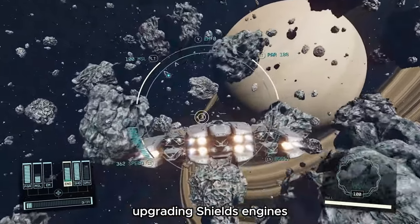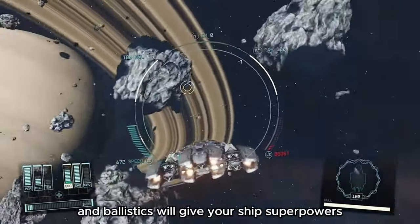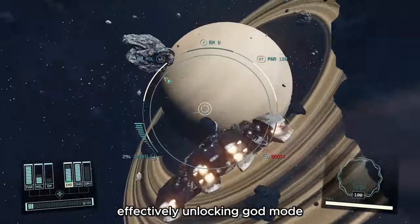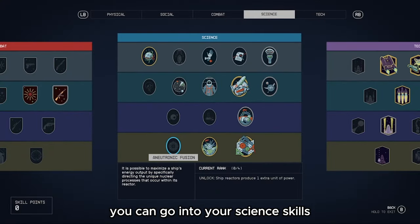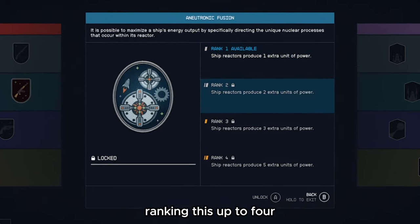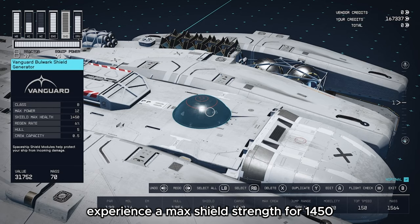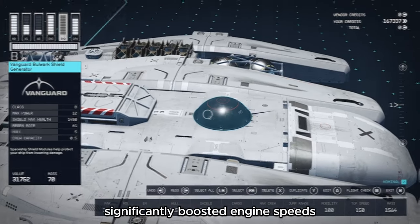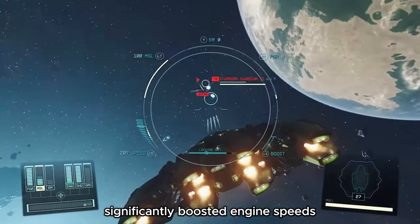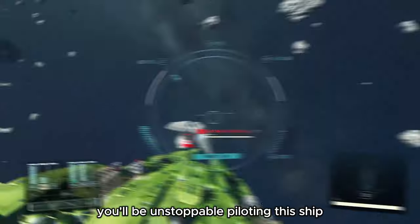You can elevate its capabilities further by upgrading shields, engines, aerodynamics, particle beams and ballistics, effectively unlocking God Mode. On top of that, go into your science skills and rank up your enutronic fusion - ranking this up to four will give you five extra power pips. Experience a max shield strength of 1450 with a vanguard bulwark shield, significantly boosted engine speed and increased damage output. You'll be unstoppable piloting this ship.